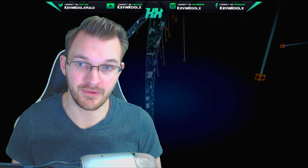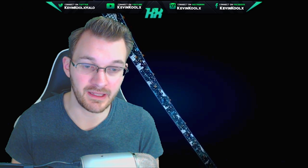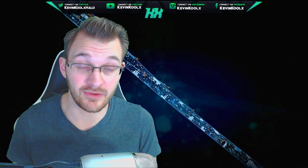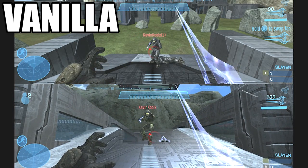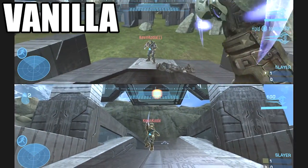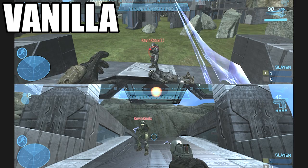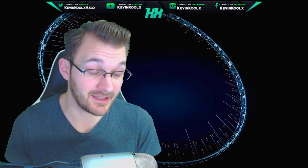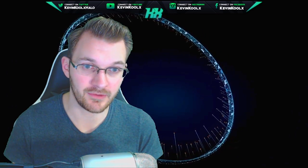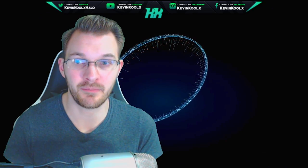Another big change with the title update is disabling the sword block. In original Reach, if someone attacked you with a sword and you timed a melee perfectly with their attack, you would block the sword — similar to sword clashes in Halo 3. It took two timed melees to block and the third would still kill them. In the title update playlists — Team Slayer and competitive settings — sword blocking is removed, so you will not be able to block the sword. However, in Invasion, Infection, and Griff Ball, you can still block sword attacks with a melee.